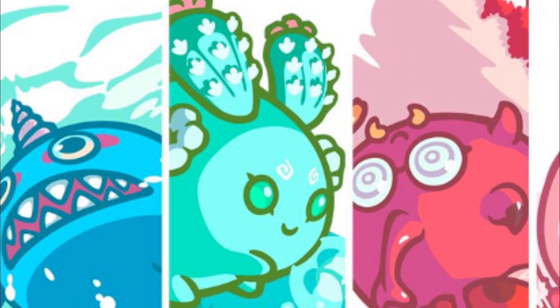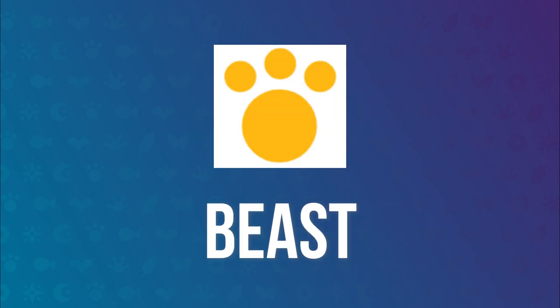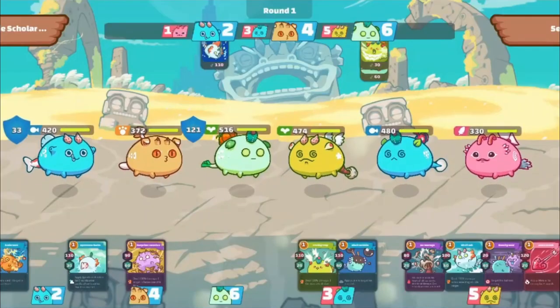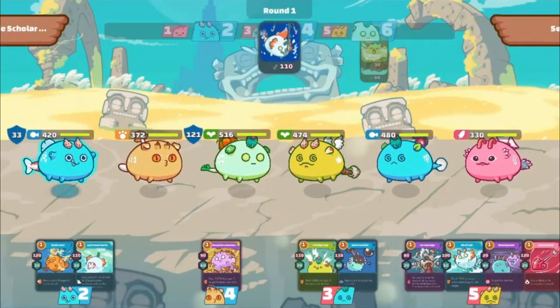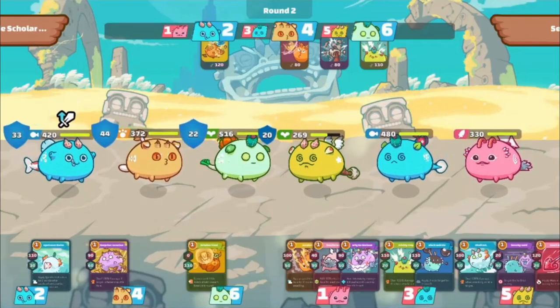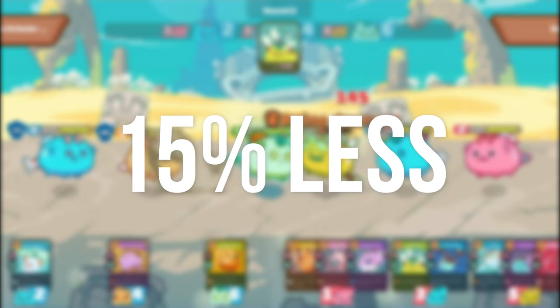Now that we know about abilities, we can move on to classes. There are 9 classes in Axie Infinity: Aquatic, Beast, Bird, Bug, Plant, Reptile, Mech, Dawn, and Dusk. Each class is strong and weak against different Axie types — here's the Rock Paper Scissors chart showing which Axie classes have an advantage or disadvantage. If you attack an Axie using a card that has a class advantage against the defender's Axie body class, you will deal 15% more damage. If you attack with a card that is weak against the opponent's body class, you will deal 15% less damage.